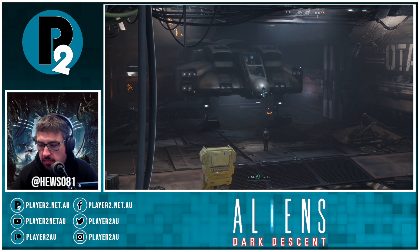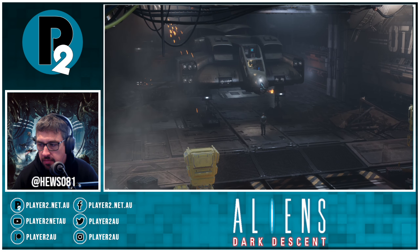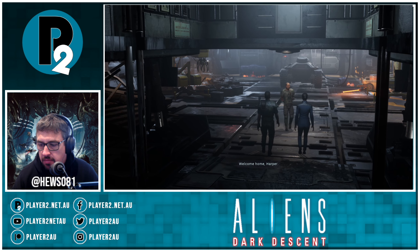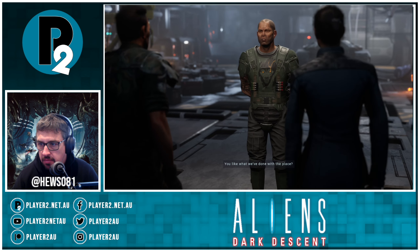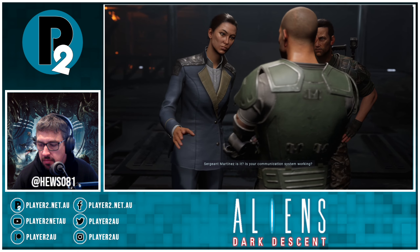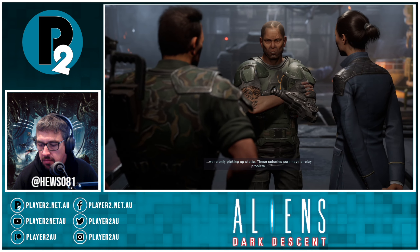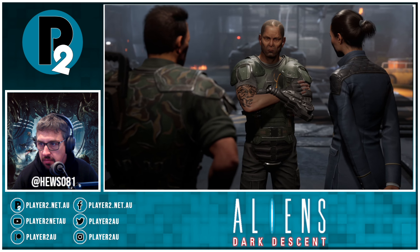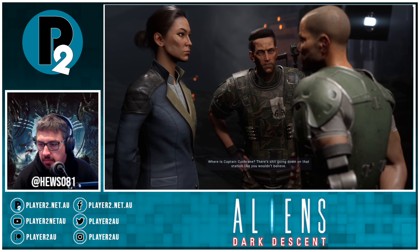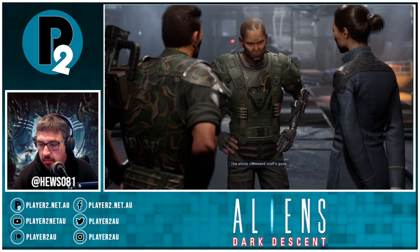'Welcome home, Harper — you like what I've done with the place?' 'Martinez, it's good to see you, Sarge.' 'Sergeant Martinez, is your communication system working?' 'It's online but we're only picking up static. These colonies sure have a relay problem. Who's asking?' 'Meet Deputy Administrator Hayes from Pioneer.' 'Where's Captain Cochran?' 'Gone. The whole command staff's gone. You're it.' 'Me? You made Sergeant before I did — you've got seniority.'